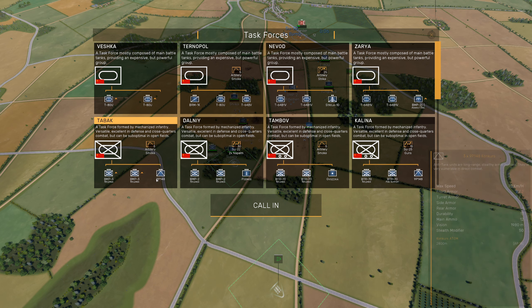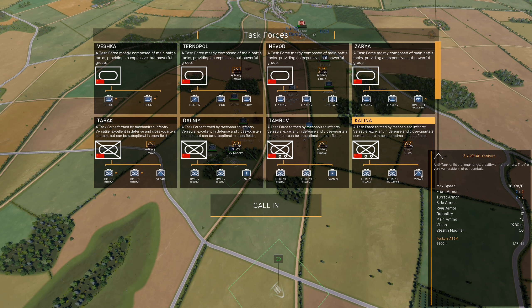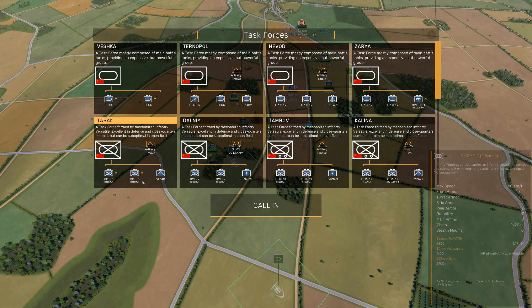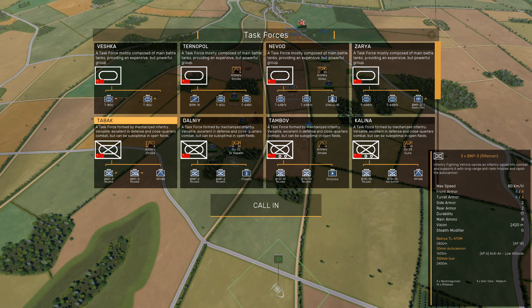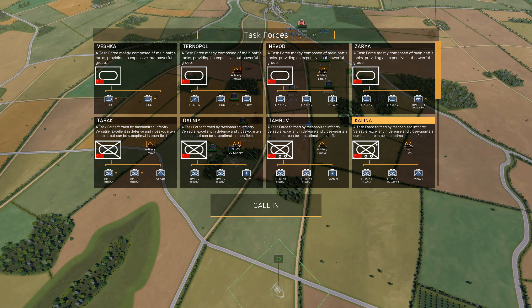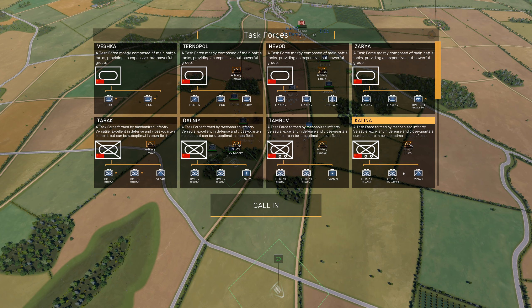We've got tank destroyers with riflemen, tanks and assault engineers, or tanks and anti-air. I don't think I need more anti-air — the assault engineers also seem to have anti-air as their special weapon along with a 30mm autocannon on the BMP-2. I think I'll go for tank destroyers since I also want infantry. The question is do I go for Kalina with BTR-70s and 14.5mm machine guns, or the BMP-3 with 30mm autocannons? The BMP-3 also has artillery calling and smoke.